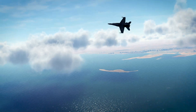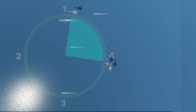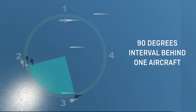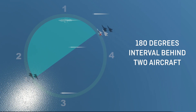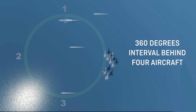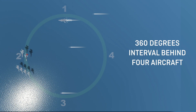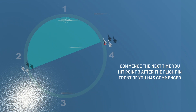Aircraft returning to the overhead stack shall be established on assigned altitude by 10 nautical miles from the carrier. Once your flight has returned to the stack overhead mother, you must find the correct interval for case one recovery. You are at the correct interval when you have 90 degrees of turn for every aircraft in the formation ahead of you. If there is only one aircraft ahead of you, strive to be 90 degrees behind them on the overhead stack pattern. You should be cross circle, or 180 degrees, behind a section. You should be 270 degrees behind a light division of three aircraft. If you are behind a division, you should be directly above them in the overhead stack for a full 360 degree interval. It is your turn to commence the next time you hit point 3 after the flight in front of you has commenced.